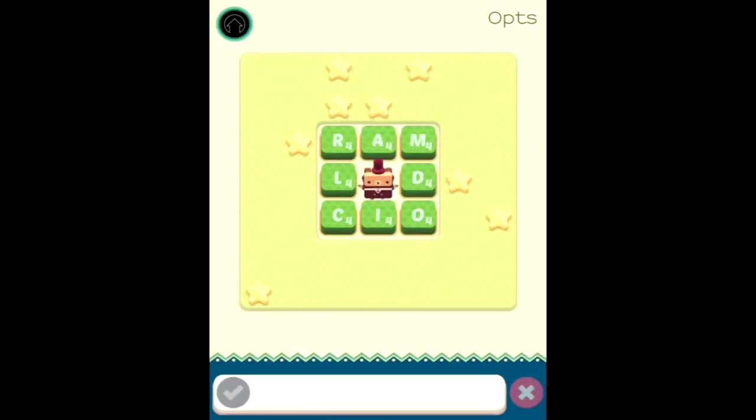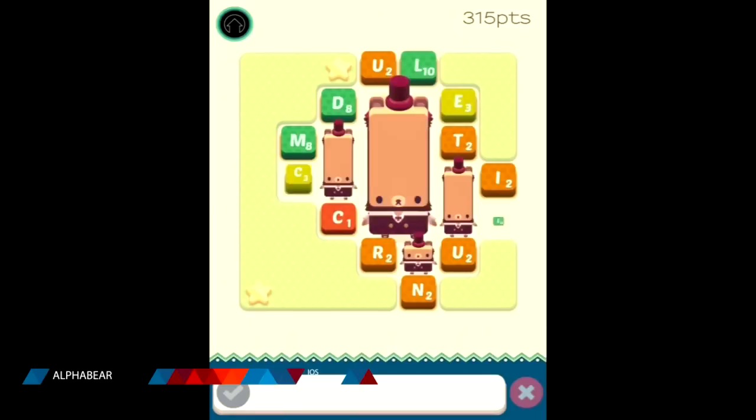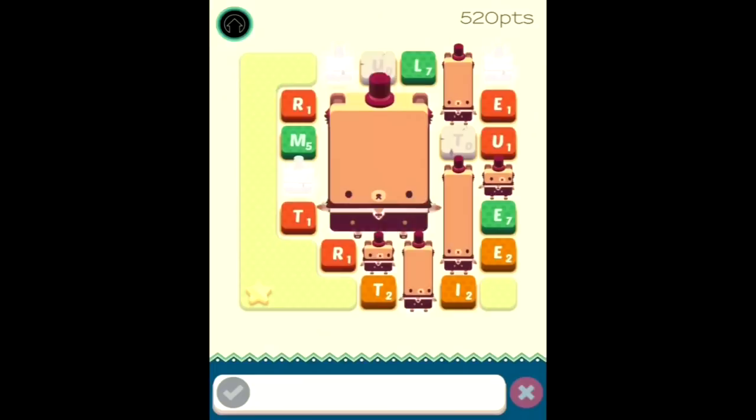Number 3 is Alpha Bear. Alpha Bear is basically a word game. You use letters to make words, and as you do that, it exposes more of the game board. The idea is to fill the game board with bears as opposed to letters. It sounds very simple as a concept, but the game itself is not. As with most word games, it is very, very addictive. This game will waste tons of your time in the absolute best way, and it will do it while making you think.